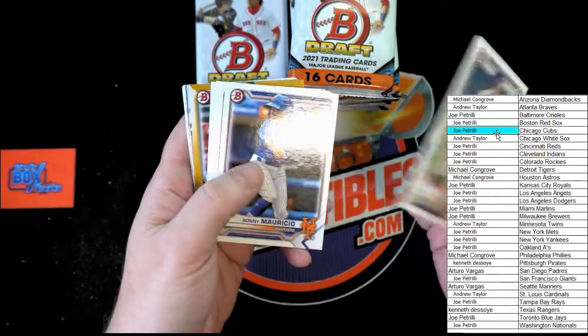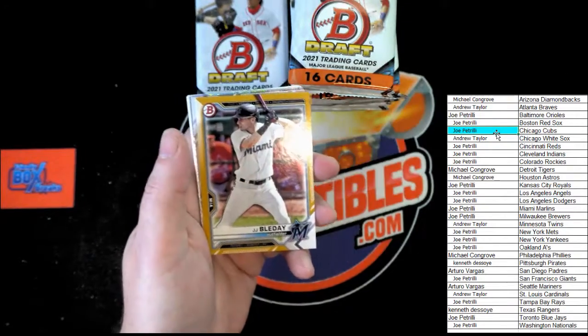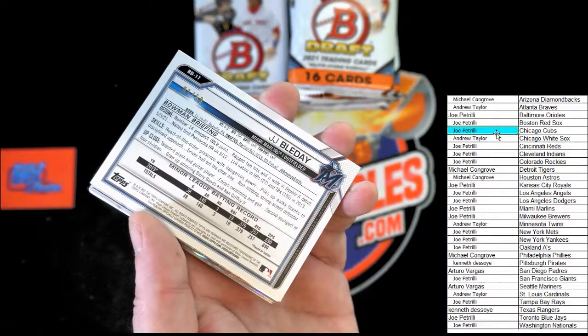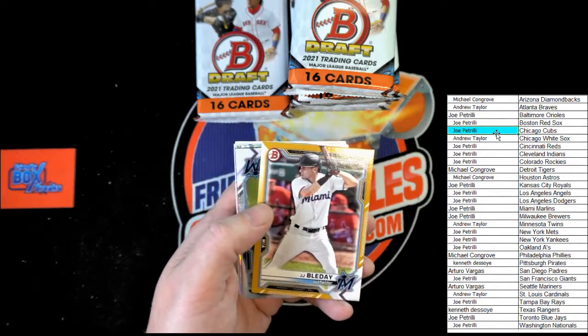Tyler Black, Ronnie Murcio, Mauricio, Williams, Nunez, Torres — here we go. 1 of 50 — very nice! Going out to Miami, that is going to Joe P.